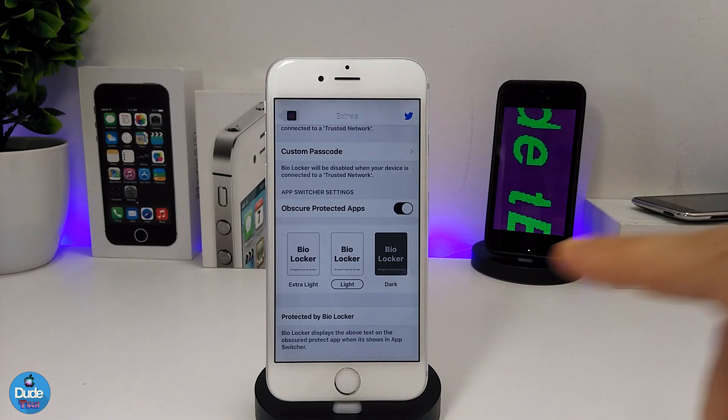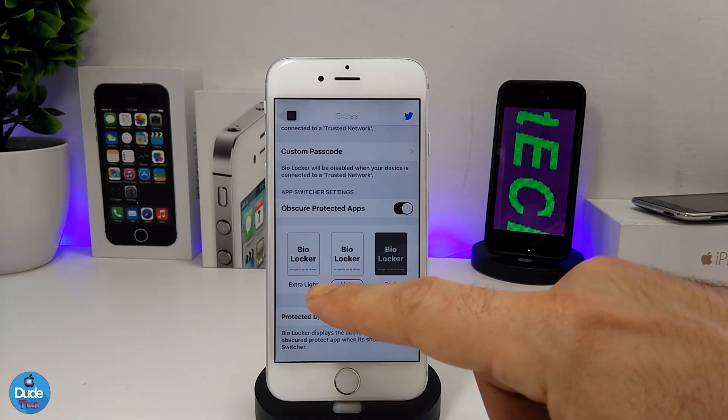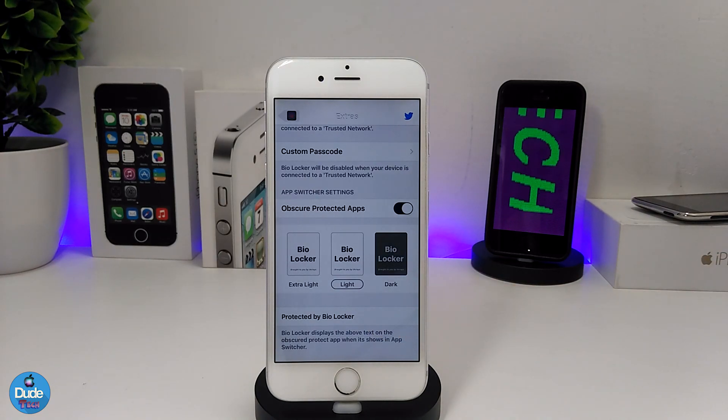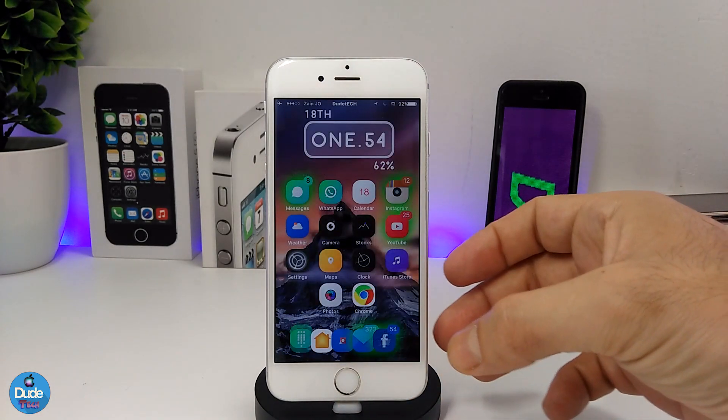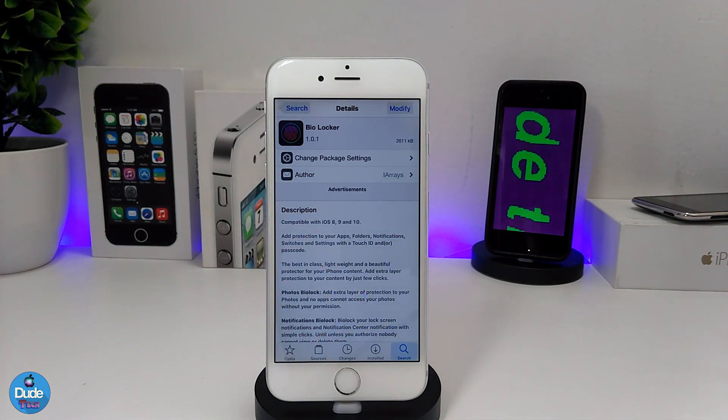You can also set the appearance of the Bio Locker prompt — you have Dark, Light, and Extra Light options so you can set it the way you like. It's a really nice and beautiful tweak to protect a lot of things on your iDevice. Highly recommend you give it a try — Bio Locker.